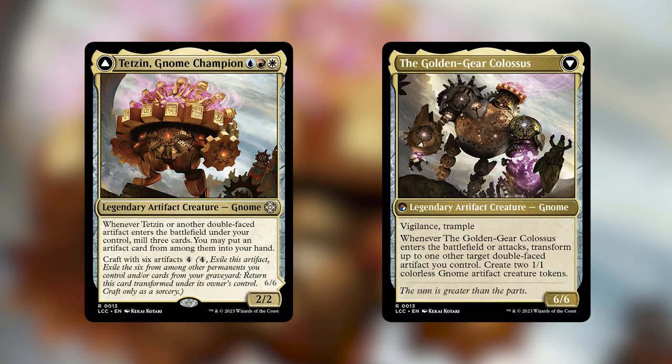We're talking about Tetsun Gnome Champion. Tetsun is a double-faced creature. It costs a blue, a red, and a white. On the front it's a legendary artifact creature gnome that's a 2/2, and whenever Tetsun or another double-faced artifact enters the battlefield under your control, mill 3 cards. You may put an artifact card from among them into your hand.